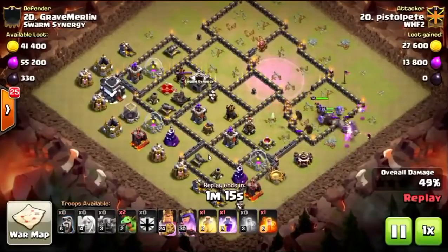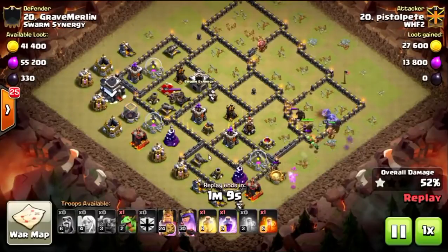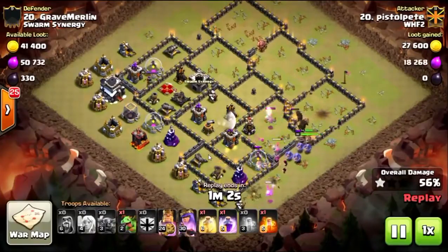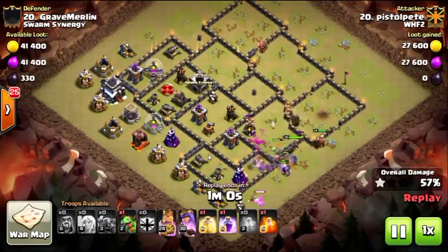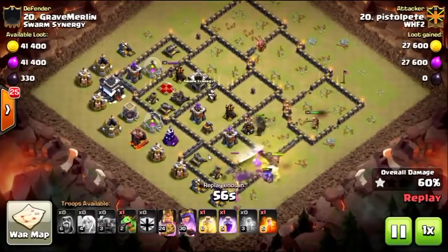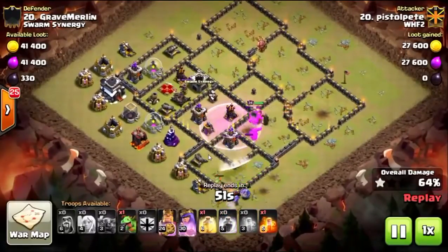There we go with another baby dragon — they want to come out to the outside but they can't, because the baby dragons are taking out those buildings. They drop another one a little late at 3:30, and that causes some of the kill squad to come out. They are trying to bust through the wall to get to that laboratory, and they bust the wall at the last second and start walking out. The Pekkas do the smart thing and start busting through the wall in the core, while the king reroutes.